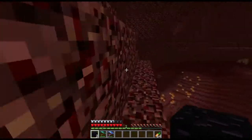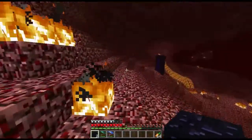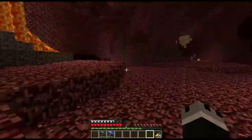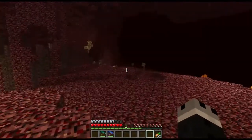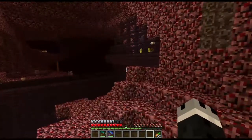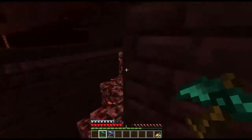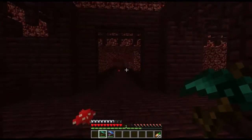Dang it, nether fortress, where are you? I just need a single blaze rod - a single blaze rod is all I need. I've been walking around here forever. There's a blaze spawner right there - and there's where my portal is. How am I going to go about this? This very carefully would be... oh, it's a double blaze spawner.